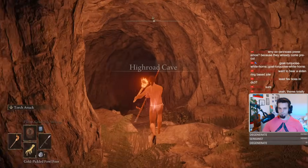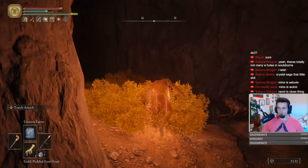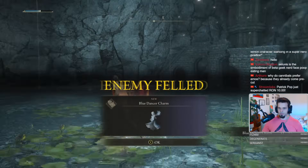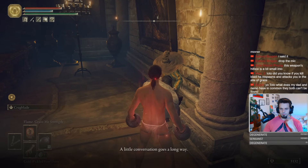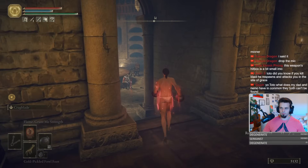With the spell in hand, we now make our way through the Highroad Cave — watch out for the wolf hiding in the bushes, he's a real asshole. After we make it to the end and obliterate the Golem boss fight, we get the Blue Dancer Charm for even more damage. The last important item is Rogier's Rapier, which he gives to you at the Round Table after you defeat Godric. This weapon will be essential later on during the Maliketh fight.